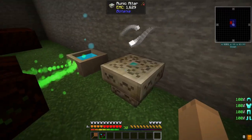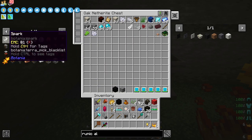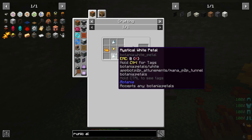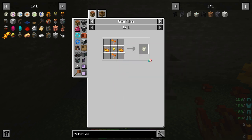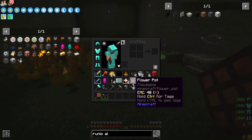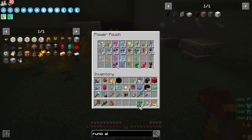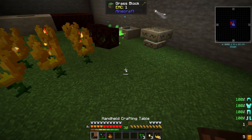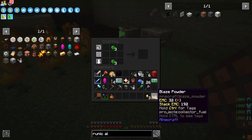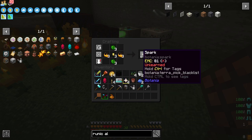I'm going to set this runic altar here. One of the ways I'm going to transport the mana is using sparks. Sparks use any petals and two blazes each. As you can see here, I have enough for three. We're going to use some green because, well, we have a lot of green. Set the green like this, the blazes like this, and we get three sparks.